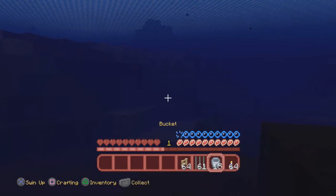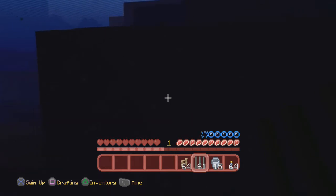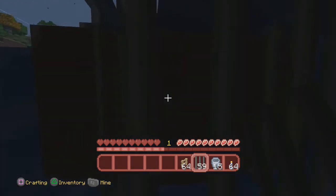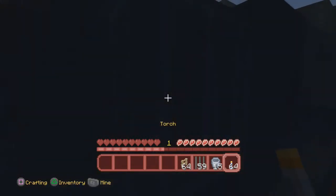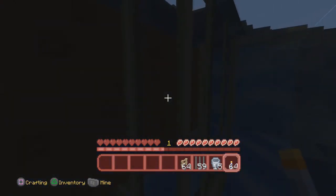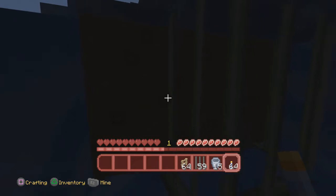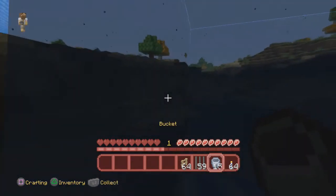Now there's another way with iron bars, and this way I like a little bit better because it stays. I put multiple iron bars and now I can breathe — if I just stand near it, if I just stand beside it, I can breathe at all times with no struggle.